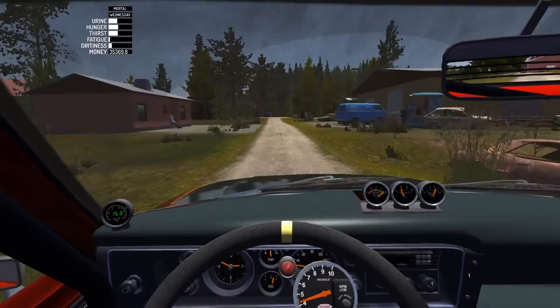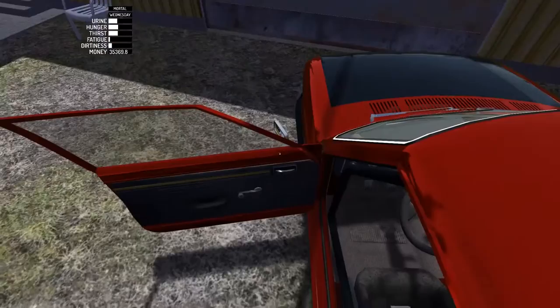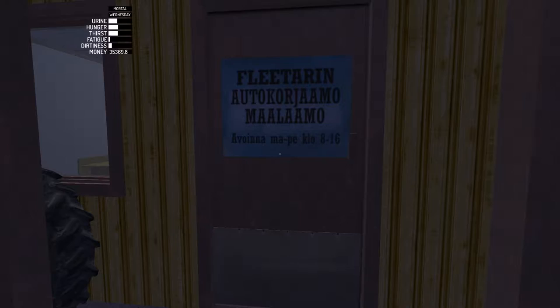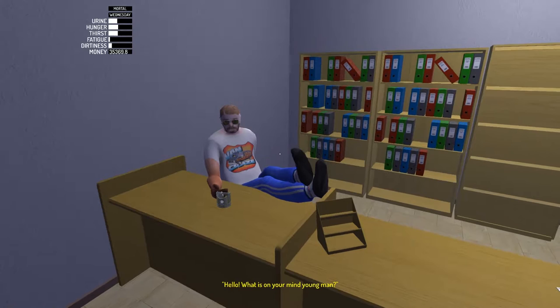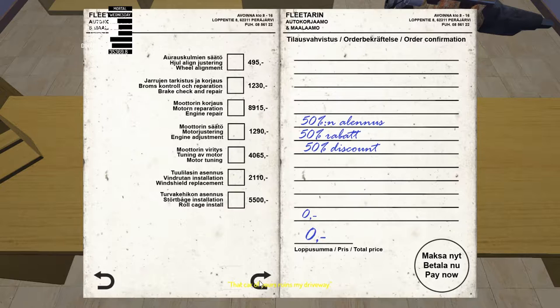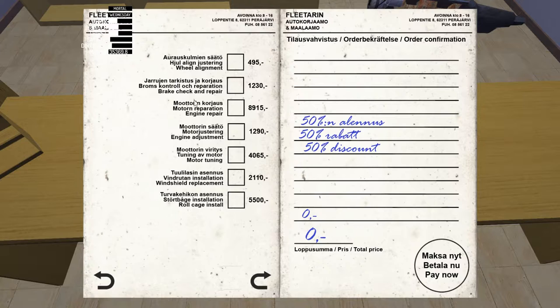The mechanic is on the northeast side of the map. He's got quite a few amenities and provides all sorts of different services for your car. Make sure to head over here at 8 in the morning during the week — you won't be able to get into his shop on weekends. His hours are 8 to 4 p.m. This first page is all about repairing stuff as well as a couple of adjustments. Wheel alignment and motor tuning are things you can do yourself; everything else is for when something goes terribly wrong.